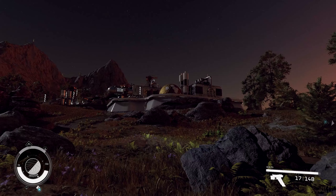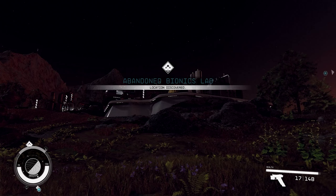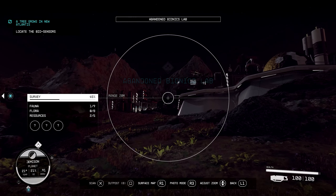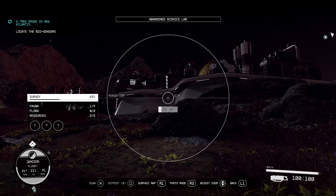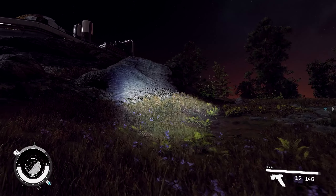Here we go - the structure. The sun just set right in front of me. Abandoned bionics lab. That was like straight out of an E3 presentation - crest the hill, the sun sets, boom, you're at the lab. Let's check it out.